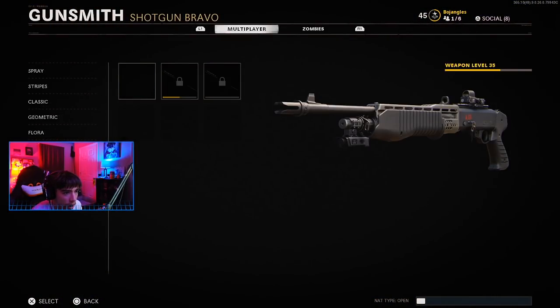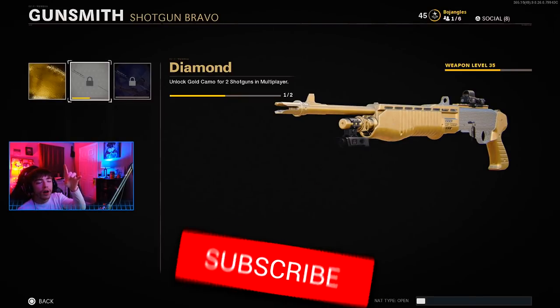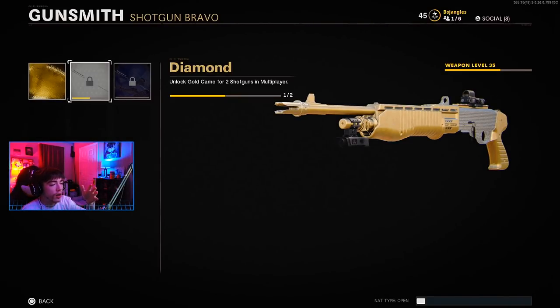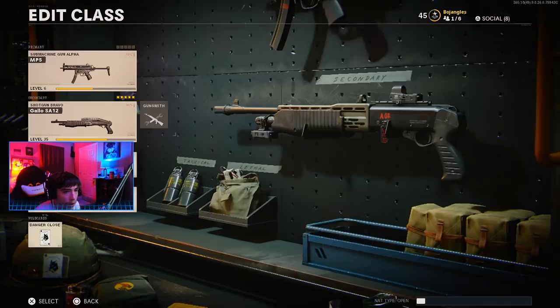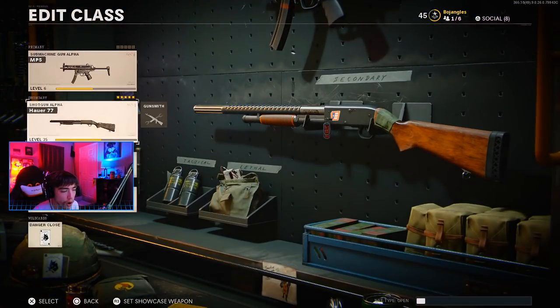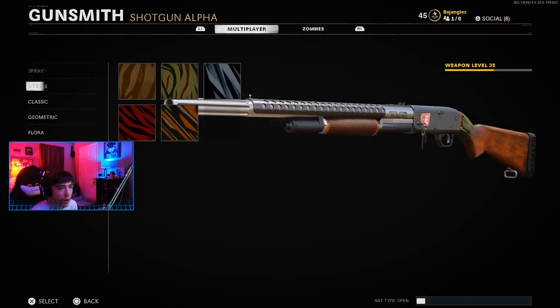We have one more to go — we gotta get the pump shotgun gold in order to unlock diamond, which we're about to do right now. All we need is three point blank kills. Diamond is ours! Here's the gold camo though — I do think it's one of the best gold camos we've gotten in a while. It actually looks like what gold camo is supposed to look like — straight up gold, no weird lines. One more gun to go: the pump shotgun, the Hauer 77, one more challenge.